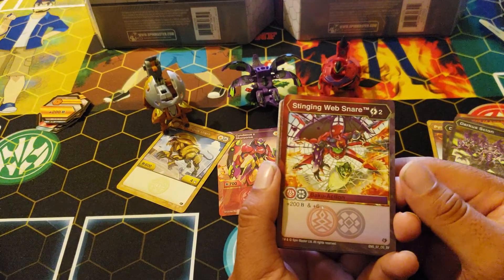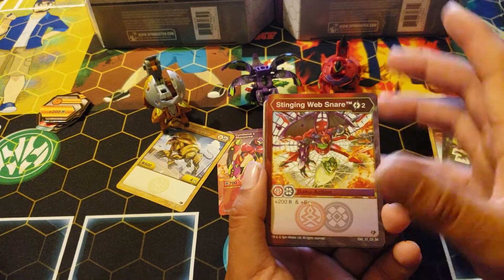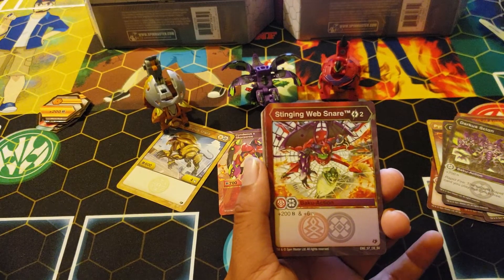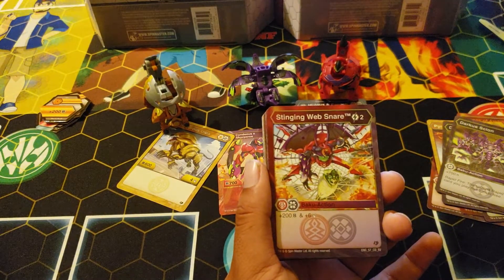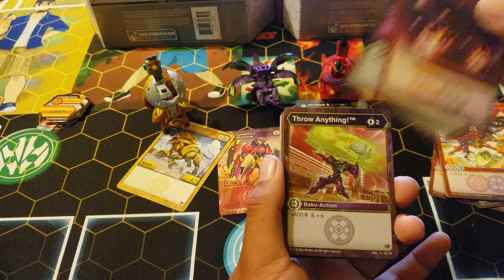It's Gargonoid and Webam as a fusion — imagine a spider with wings, Andrew, would you be terrified? That's not bad: two cost for 200 B and six damage. Yeah, it's playable, it ain't amazing. Meteor Storm.